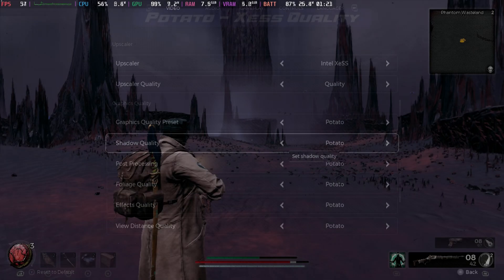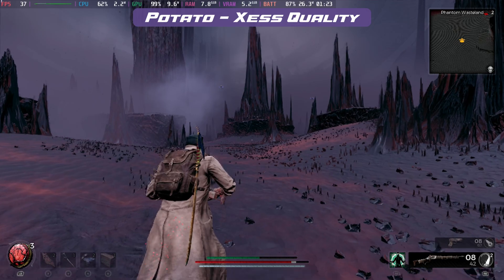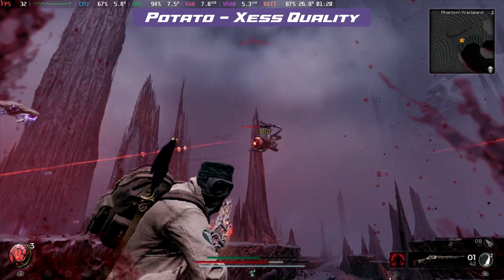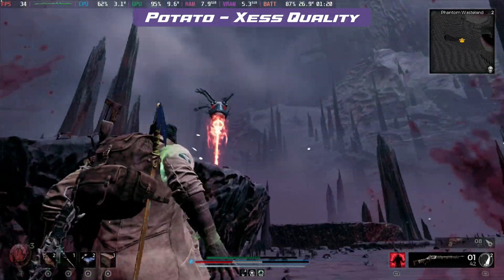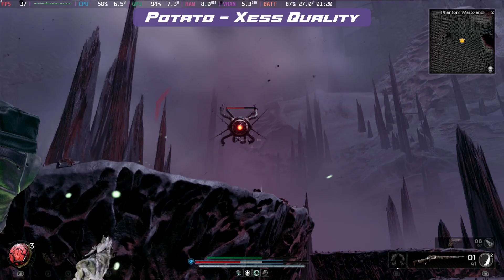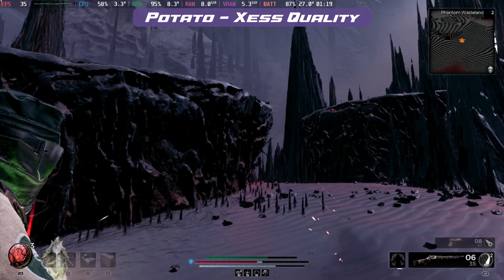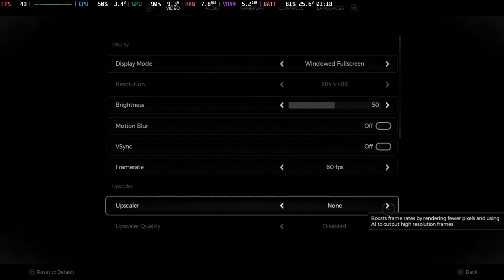With Intel XeSS on quality mode on full potato, it does actually run incredibly well. It just looks really bizarre — completely changes the look and feel of the game — but it does make it playable and stable over 30 frames per second. You will still need one of those XeSS modes; quality definitely pushes it into the mid-30 range.